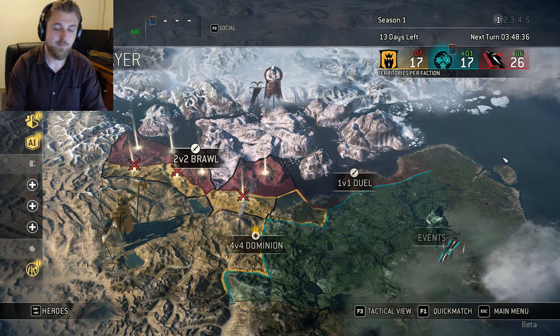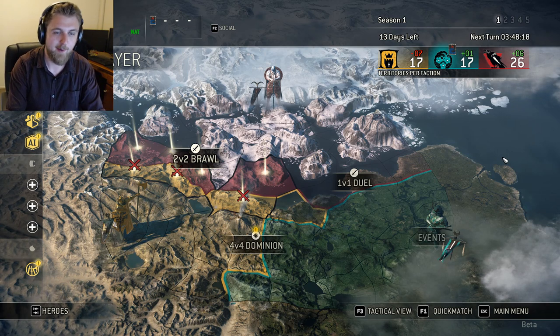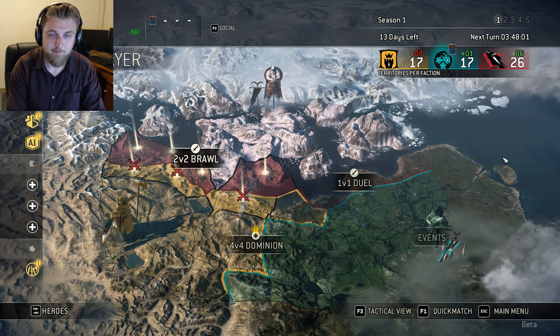Hello everyone, it's Grabs here and today we're playing For Honor. This game is currently out in closed beta and I've played a few matches - I can't say I'm the best at it but I'm trying. The closed beta runs for a couple more days and I have three keys to give away. If you want one, stick around to the end of the video because I'll give details on how to win one of those keys.